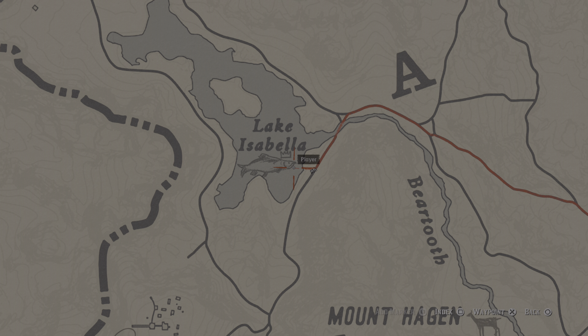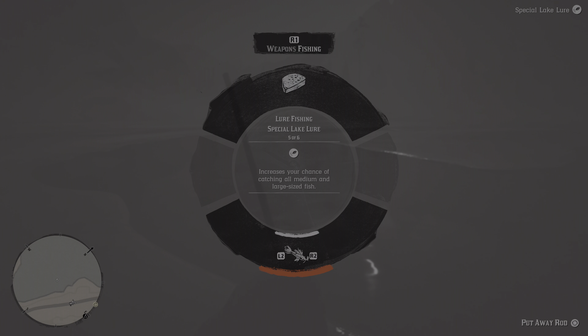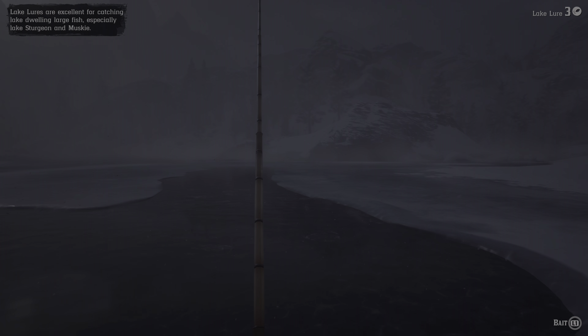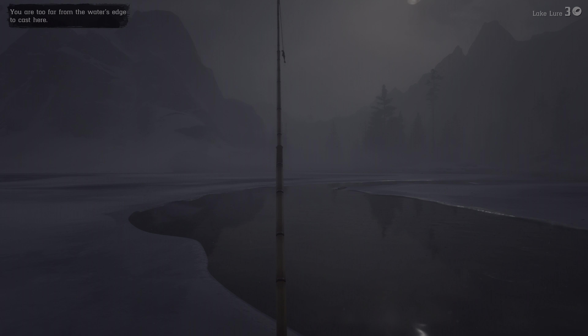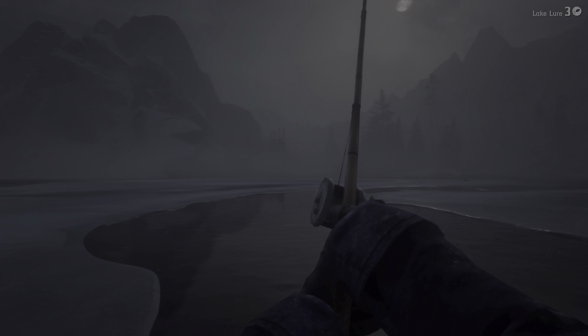There's also a legendary fish location here. Let's get that - why not, we're here anyway. Let's get the lake lure out - let's take the special lake lure. The bait looks pretty good, really good. There's actually a fish on the ice over there. But the cast didn't work - I was too far from the water's edge.